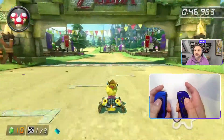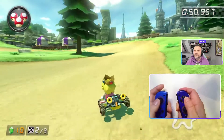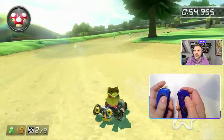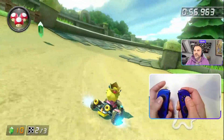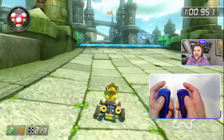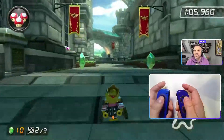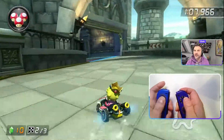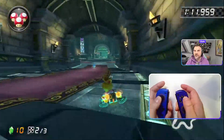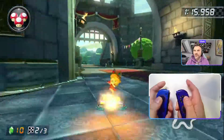Boost. I'll drift, toggle left and right. I could have boosted there too, but I just wasn't lined up. Off that ramp — boost. The boost is minimal, but all of the little minimal things get added up. I don't have to boost on anti-grav sections because there's no ramp. It's really anywhere there's a ramp where you can boost.